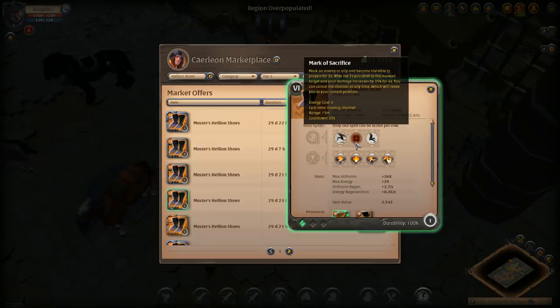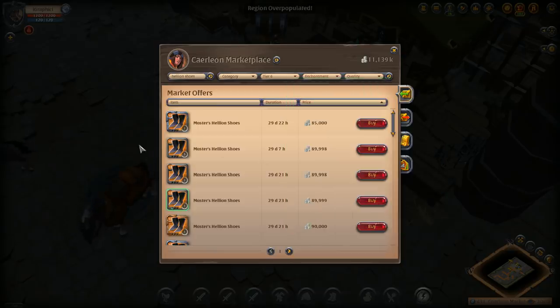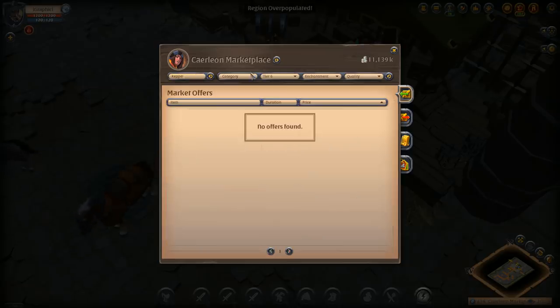With the hellion shoes, you run the mark of sacrifice — that's your invisibility. Make sure you have the correct teammate selected before you activate it; I've made the mistake of teleporting to a mob because I had it selected instead of Alf. Make sure you have the right teammate selected. Run balanced mind on the hellion shoes as well. For food, I run T8 beef stew for extra damage on my attacks, and T8 poisons.